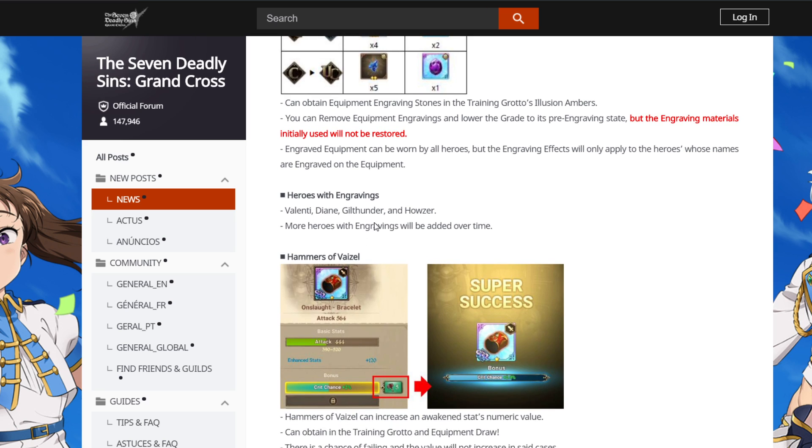They released this on JP with Meliodas and Elione, which is pretty funny. But on global they're releasing Valenti, DN, Gilthunder, and Howzer — that's really interesting. I wonder how fast they'll put out the updates for engraving, given how fast global has been. I'm assuming every week. Eventually, you know, all characters are gonna have their UR gear, but for now only Valenti, DN, Gilthunder, and Howzer have UR gear. If you are in the high PvP ranks — if you're in Challenger — prepare to face this team. It's probably gonna happen.